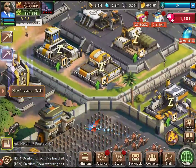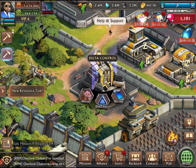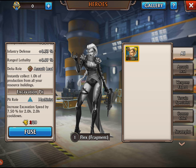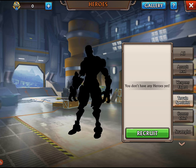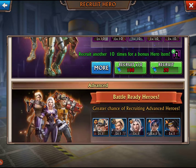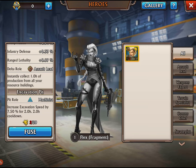Let's check out the hero system. We have heroes, Delta Force, and recruit. We're learning this as we go. Delta Force benefits include march capacity plus 45, troop attack plus 0.04%, infantry defense 0.33%, and range lethality 0.9%. The assault lead role instantly collects one hour of production from resource buildings, which is good. We need 18 more puzzle pieces — we have 2 out of 20. Let's try recruiting some advanced heroes, but they want us to spend 200 diamonds — not even, man, they want you to spend a lot.